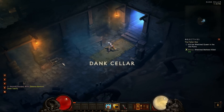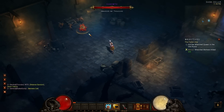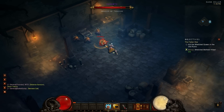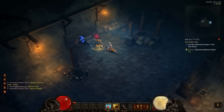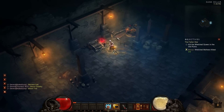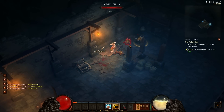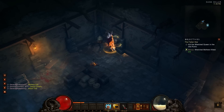Let's go check out this dank cellar - empty. And here we have what's called an elite creature. He's purple in terms of the color of his name - Sarkoth. So he's not that tough. I think the yellow ones with yellow names are the toughest.